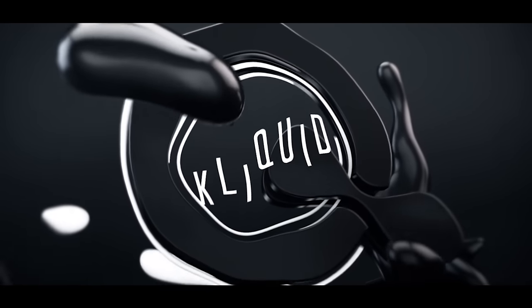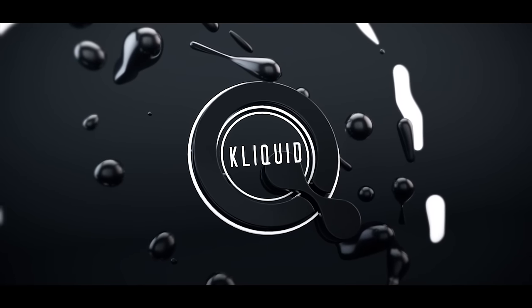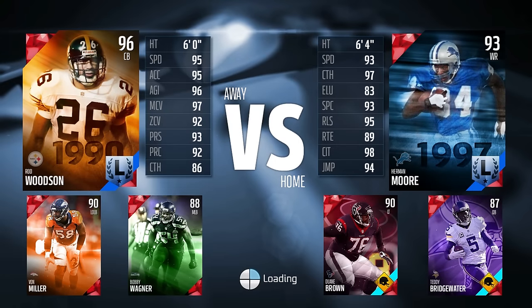Alright guys, episode 3 of the Draft Champions Series. Our opponent has Herman Moore. Everybody that we've played seems like they've had good receivers on the outside, so at least that's matching up with our cornerbacks. Rod Woodson is going to be covering Herman Moore most of the day. He does have Teddy Bridgewater and a solid left tackle, but his draft doesn't seem like it's got a lot of superstars. I'm not super concerned about Herman Moore, especially up against Rod Woodson, who's definitely one of the best, if not the best cornerback — aside from Dick Lane, of course — in the game right now. Hopefully we can walk away with the W.